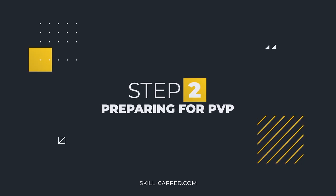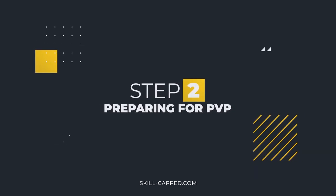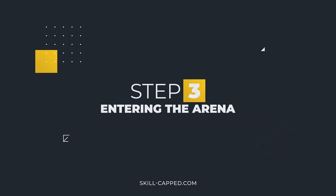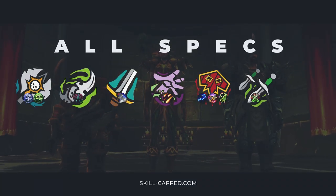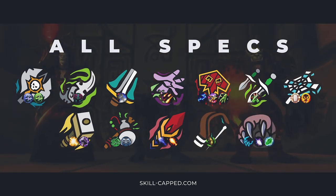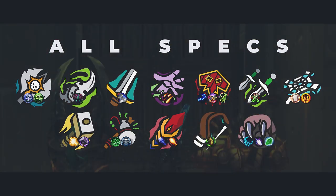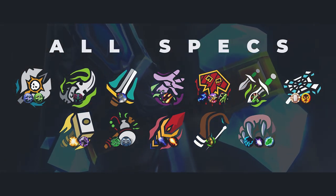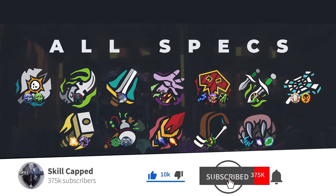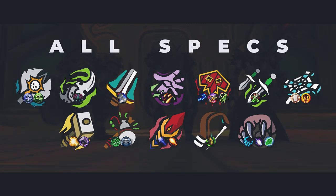Step 2 builds upon that by preparing you for two of the most important skills to have in arena. Step 3 walks you through how to get the best results when entering the arena. We're excited to announce that throughout December we'll be bringing you daily releases on the second step in this series for all of the specs you see on screen right now. So if you're looking to kickstart your climb to Gladiator on any of these popular specs, be sure to subscribe to our channel and hit the bell to be notified the moment your guide goes live.